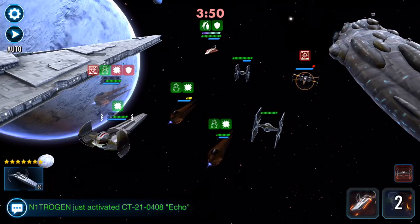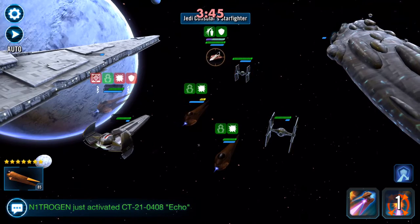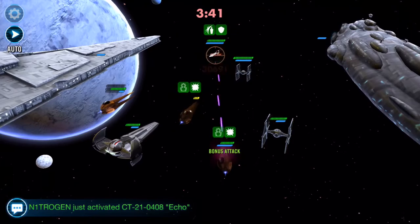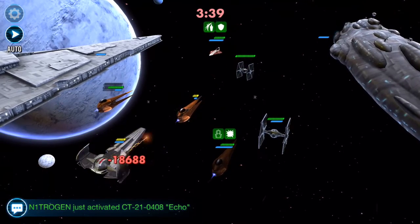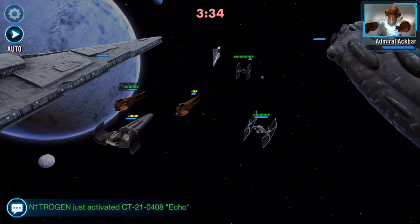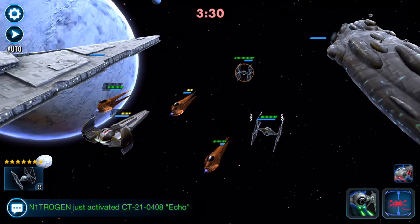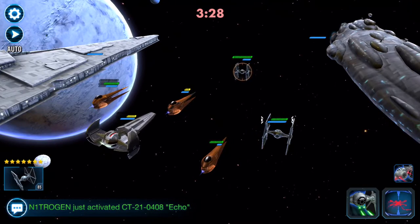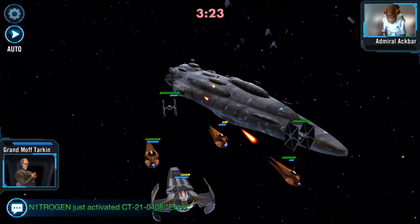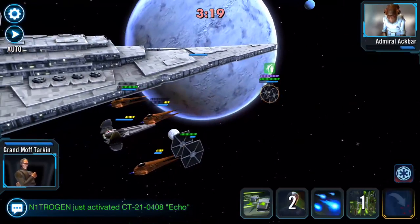Out of the ships I fight, Ackbar's is the one I want to fight. The one I don't want to fight in actual fact is the Endurance — it just drives me nuts. The turn meter on it is absolutely amazing. Should we count the dodges this ship is gonna have — one so far.